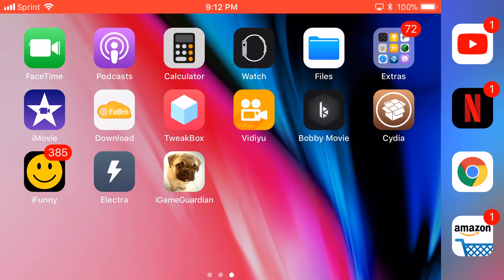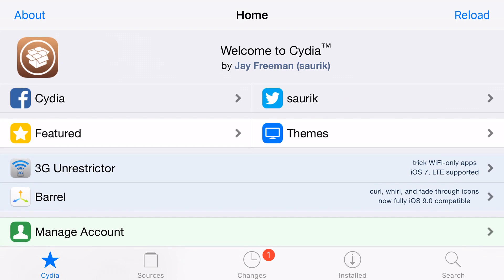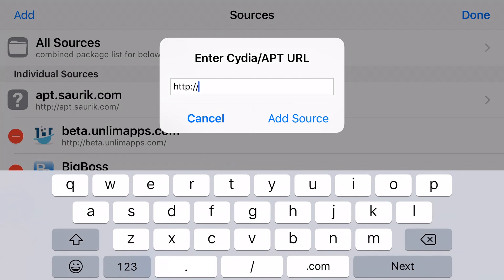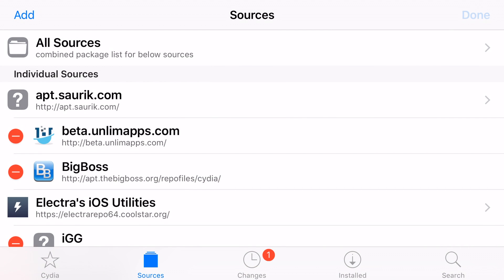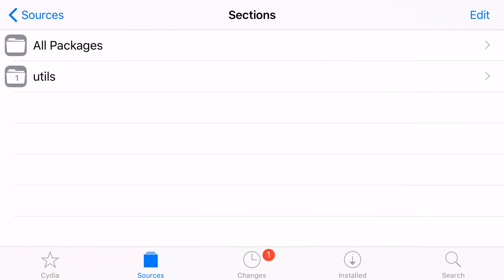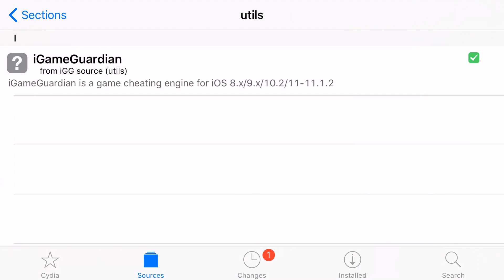On how to get this, you guys have to first open up Cydia. Make sure you're on the latest release of Electra — I think it's 1.03 — so make sure you're on that. You guys want to go to the sources, click on edit, then add. Enter the source that I leave down in the description. After you add that, the repo should be in your repo list, titled IGG. Click refresh, then go into the IGG repo, click on utils, and right there iGameGuardian is there.